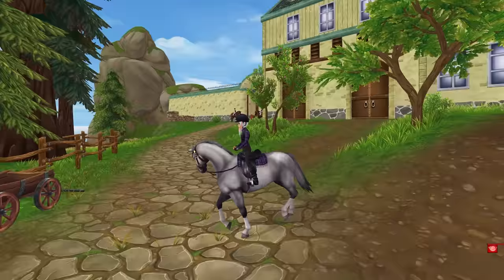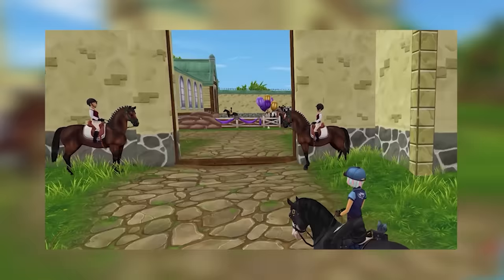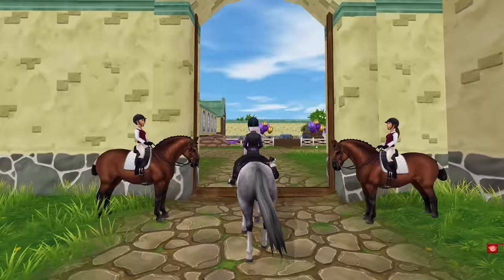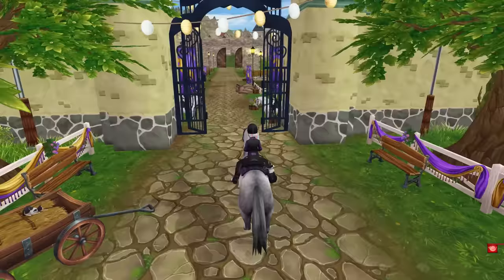So now here at Jorvik Stables, as you approach, look at the horses that greet you now — the new updated Lipizaners. Did you see that? In the previous years it's been the Gen 2, but now we've got the lovely Gen 3 here. Look at how beautiful they are. There's the Gen 3 in black. See if we can get them to rear up again and greet. I love it — and then the light gray one, just like that. They greet you oh so beautifully.